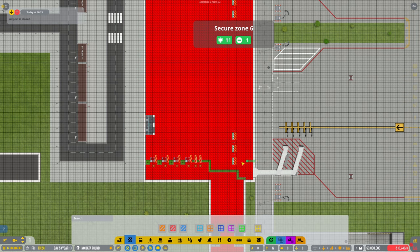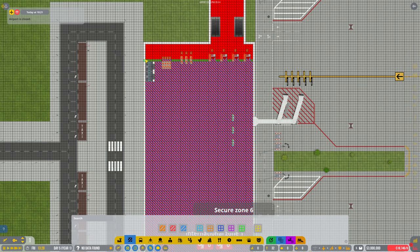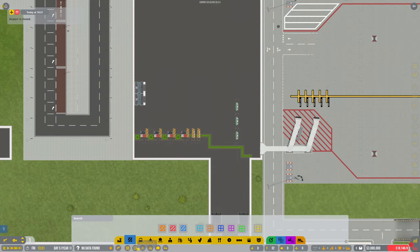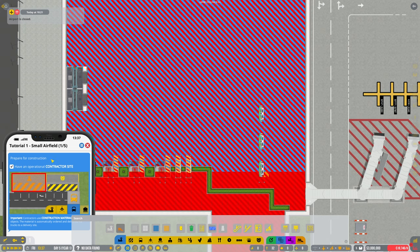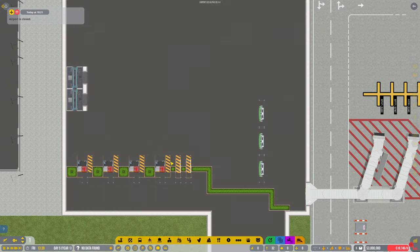All right, come on, we've got this! It's letting me — let's do that. So if I do that, what's going to happen? Zero, zero. If I take that off and go back onto it, we still have none. Do I need to go through the tutorial? Oh my god, what am I doing wrong?